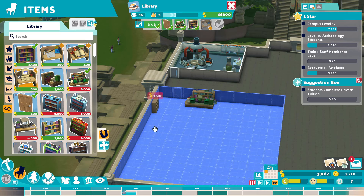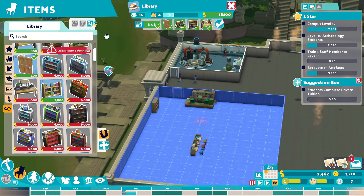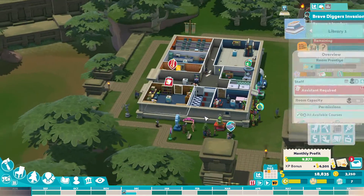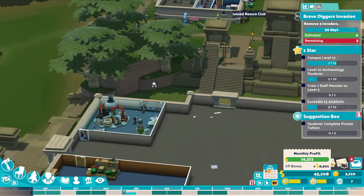Put one of those in. Let's put one each of the things that we need — so that one, that one, and that one. We'll do that and then up here I can delete this one. Gets 26 grand back then.